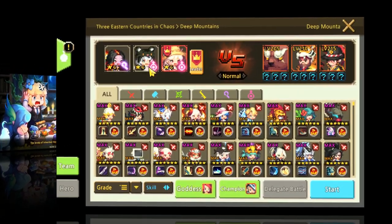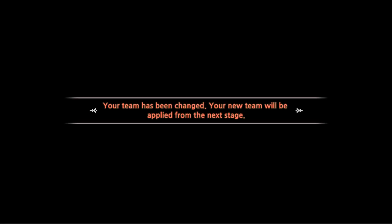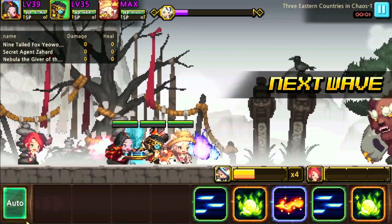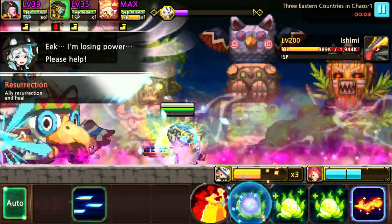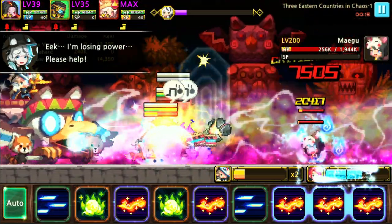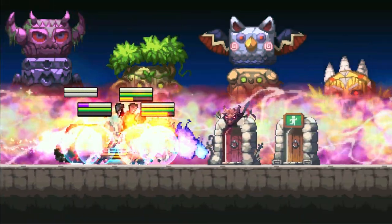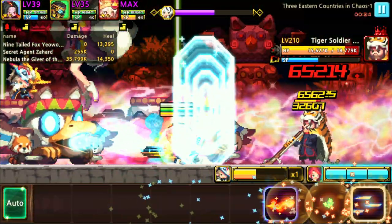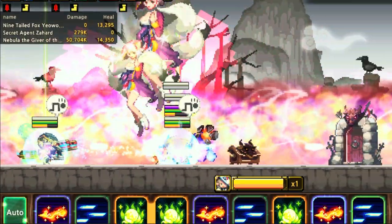Let's have a look at them in challenge mode. We've got Deep Mountains. It's really important to have someone that can teleport your team, because Nebula has what I think might be a bug — she just gets stuck at the very back. She's really strong but if she can't hit enemies it's useless. I'm using Zahaad to teleport forward to where the enemies are, and then DPS them down. Really good burst damage too. Once she starts shooting the Meteorite, it's GG.